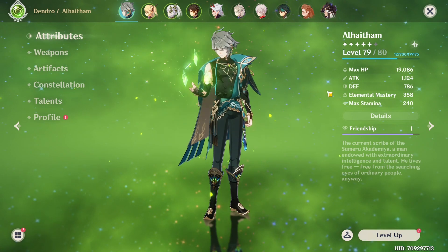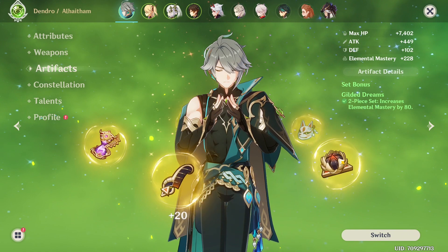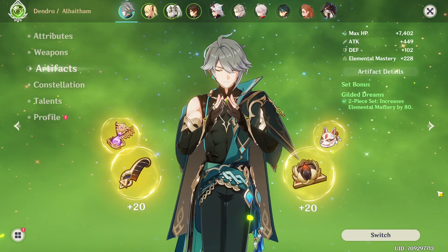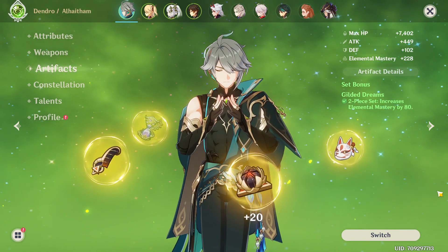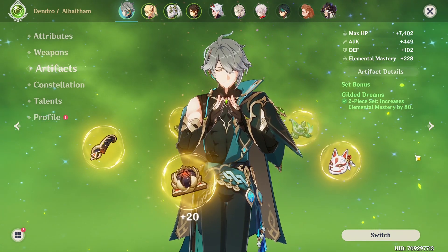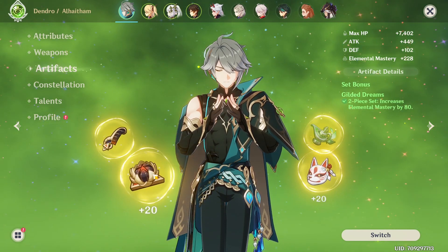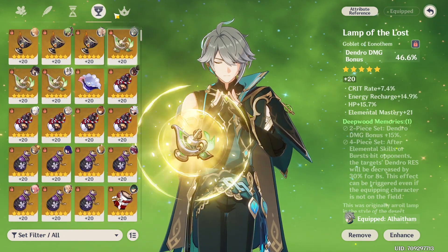The most important part about this build is we're not running a 4-piece set. We're running what people call a rainbow set, where you prioritize substats rather than set bonuses. My advice is to try and get a couple of useful 2-pieces like Gilded Dreams, Wanderers, or Deepwood. As you can see here, I only have one 2-piece. Some of the pieces are really good, but I balanced it out by choosing some mid pieces.